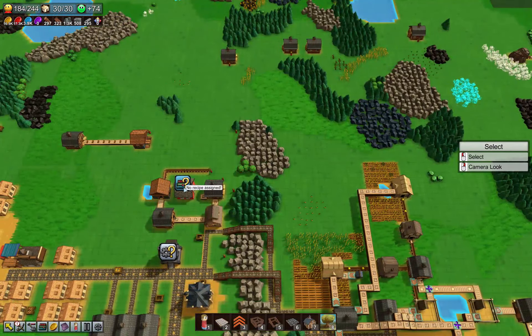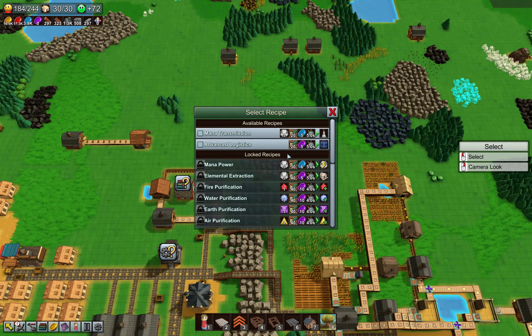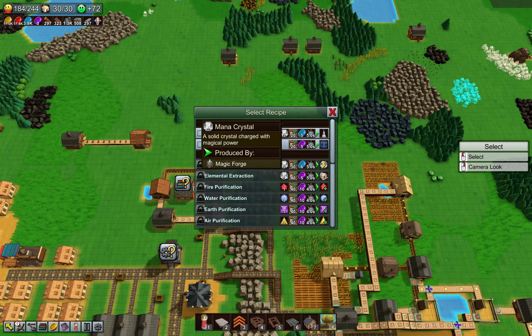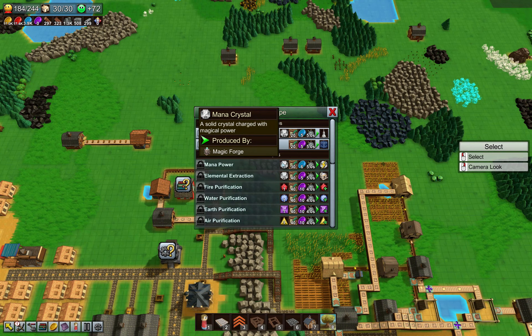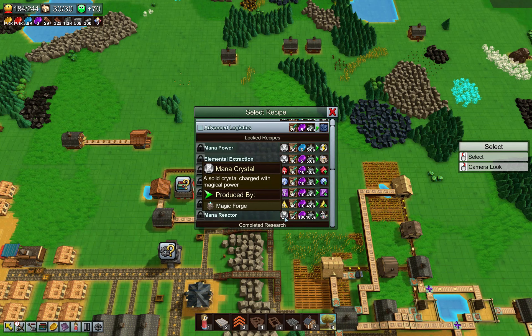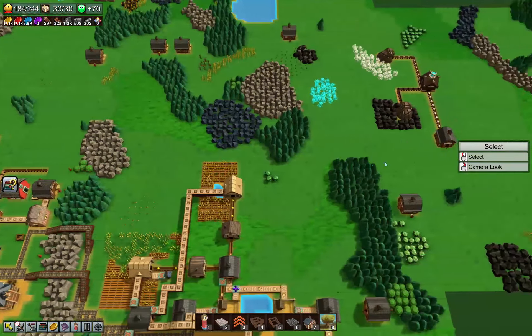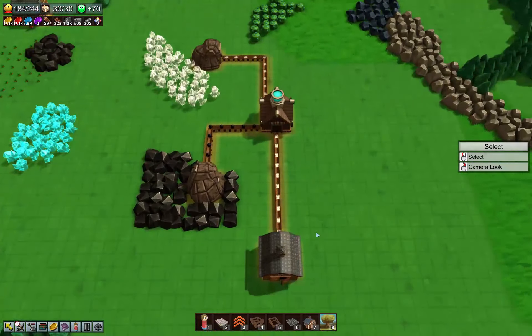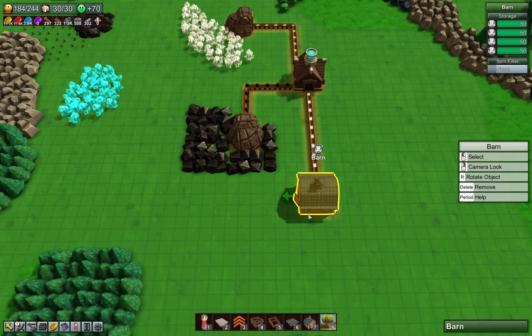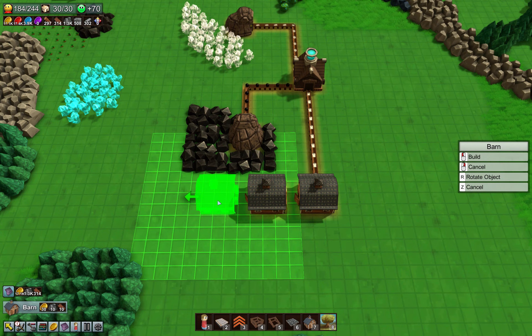Because I think there are a couple more large users of mana crystals. Look at the mana reactor — 20. That's a lot of mana crystals, so we're going to need a ton of these. I'm thinking building a few more of these.